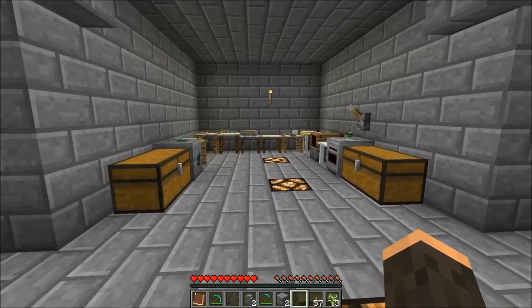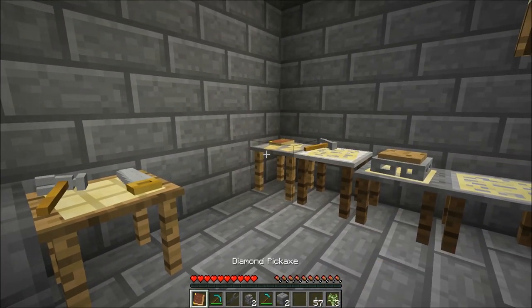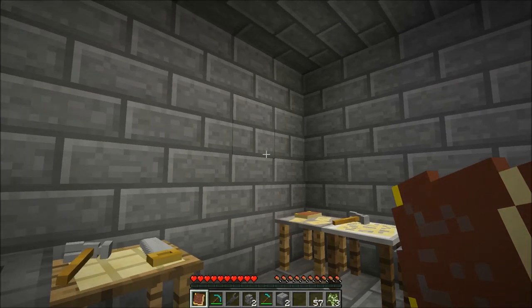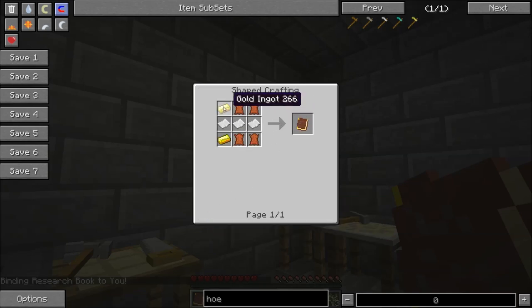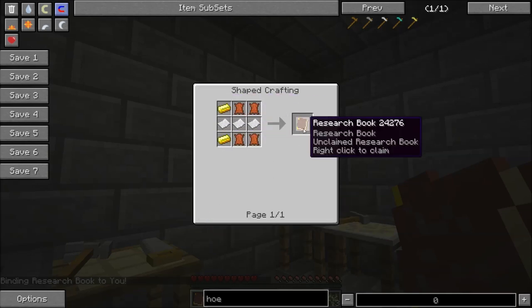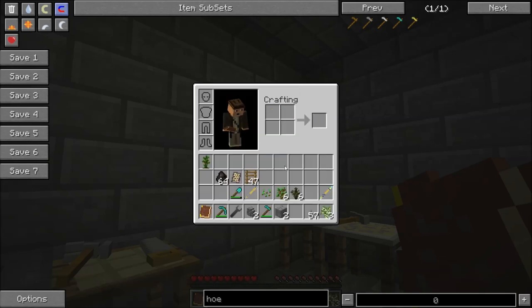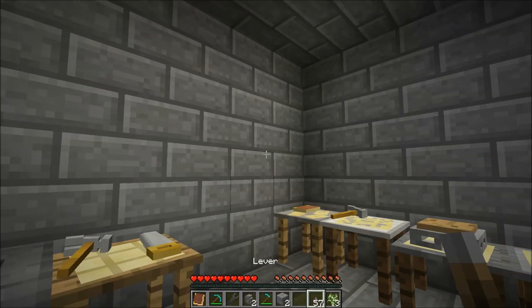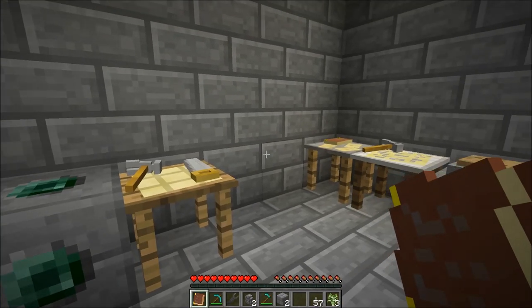The first thing we're going to need is the research book. It's made with two gold, three paper, and four leather. When you right-click on it the first time, it will become yours, and then you can start researching with it.